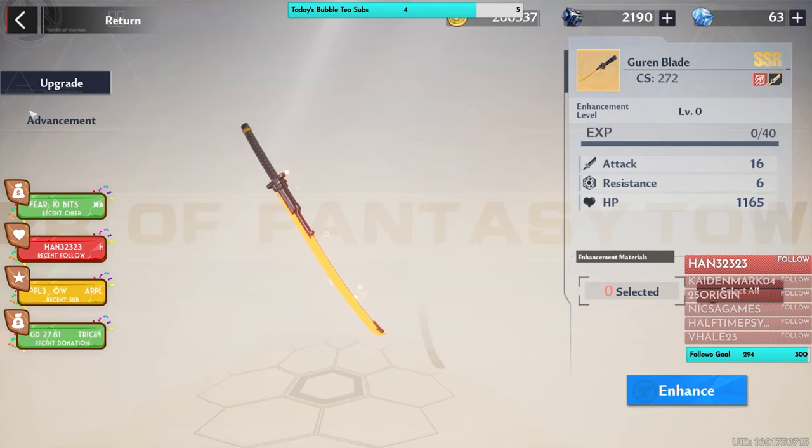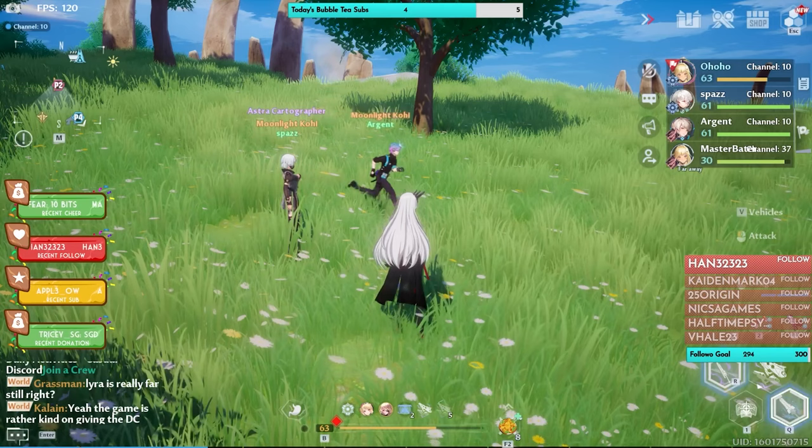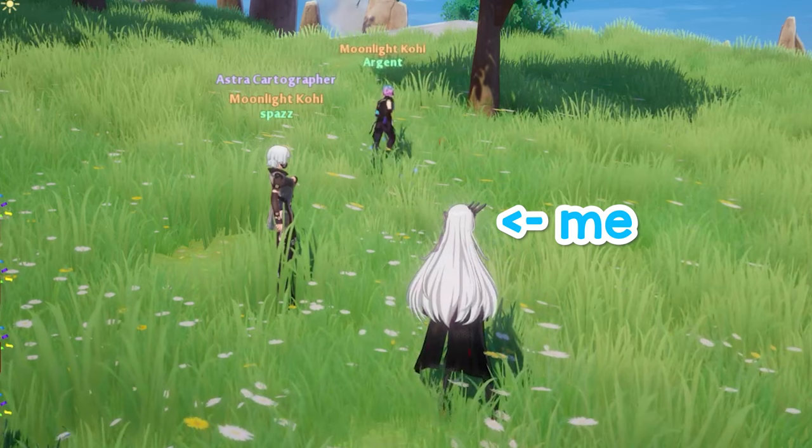Somehow that C1 Claudia turned into a C6 Claudia, courtesy of my loving crewmates in Moonlight Cohe, where the helpless GM — myself — got convinced to bring Claudia home.